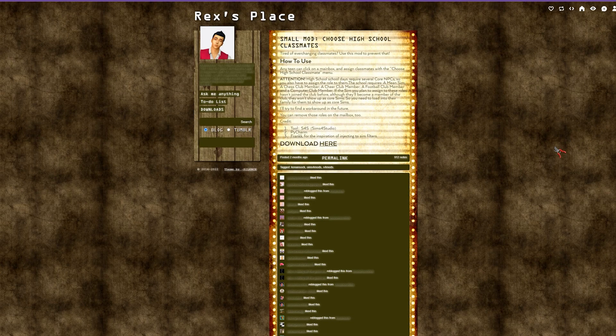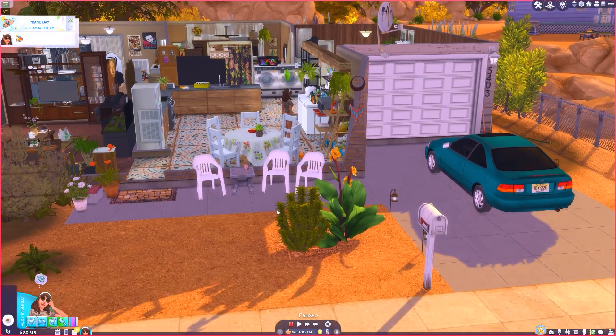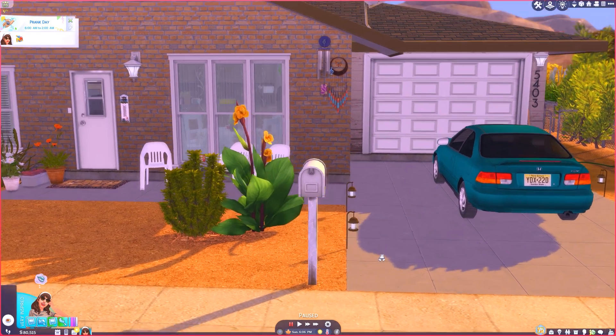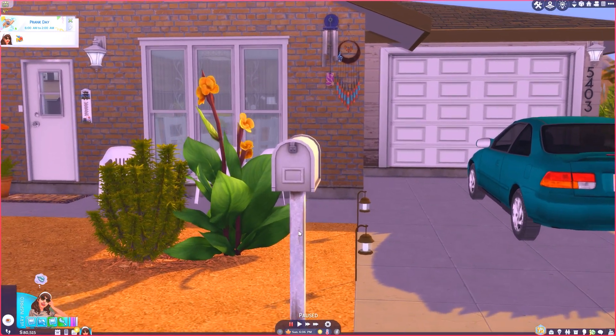The second mod is called Choose High School Classmates, which came out with the High School Years expansion pack. This mod lets you choose your classmates. A lot of people made their own classmate sims before the pack came out and were disappointed that none of them made it into the high schools. For demonstration purposes, I temporarily aged Sofia down to a teen. I struggled with this mod at first because I didn't read all the directions — it made me suffer during my runaway teenage pregnancy challenge.